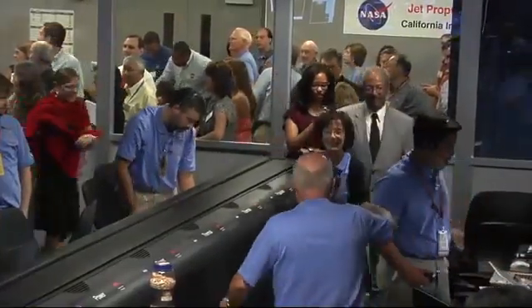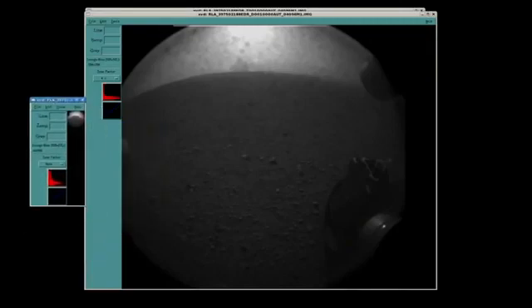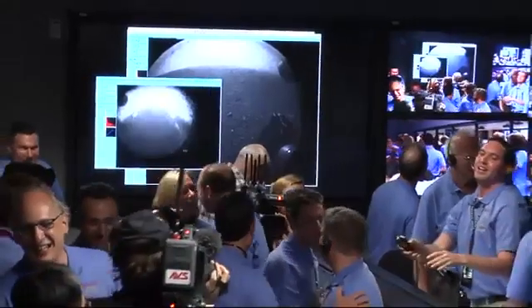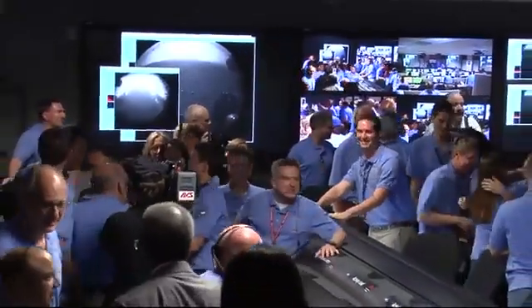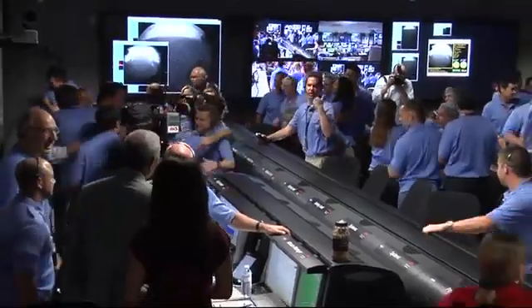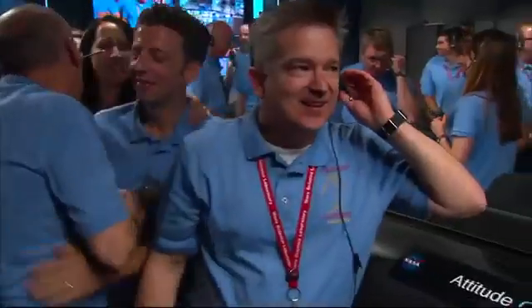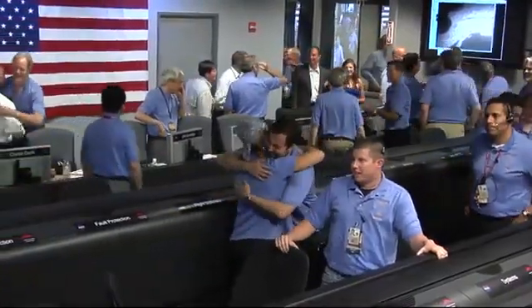Now we have another image coming down — a view looking the other direction. There's another thumbnail image. Is that a shadow? That's the shadow of the Curiosity rover on the surface of Mars. The Odyssey transmission is about to end — it's about to set below the peak of Mount Sharp very shortly. So this is about all the data we're going to get, but things look great.